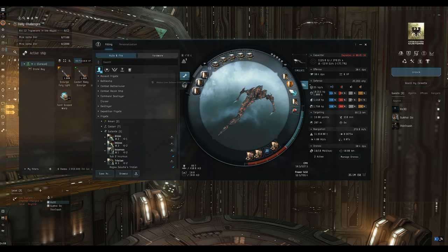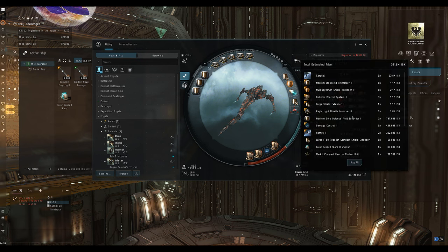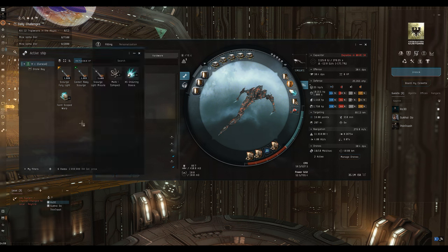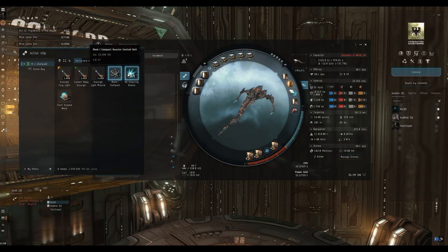In the rig slots we've got two Tech 1 shield extenders giving us more shield hit points, and a Tech 2 EM shield reinforcer plugging that EM hole - important for life here in low sec. If you're in high sec only fighting Serpentis, a thermal reinforcer may make more sense. We also have a couple of Hornet IIs in the drone bay. All of this comes to about 35 million ISK.